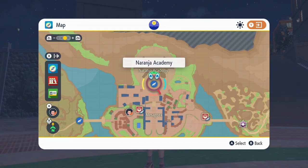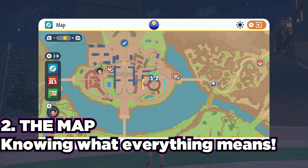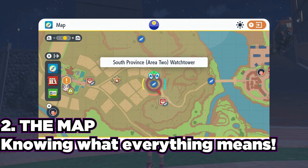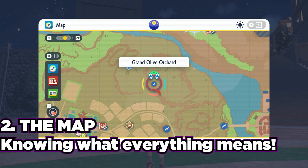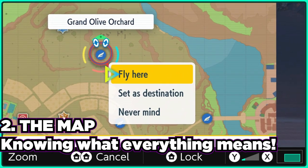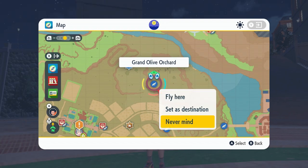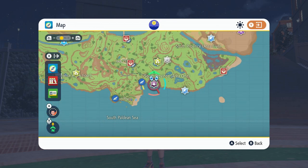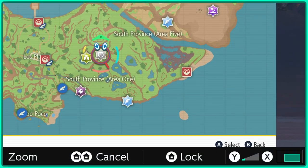Tip number two is simply knowing the map, which is very important. Any Pokemon Centers or areas that you have visited in the past are going to be indicated by a wing icon on screen. If you see a wing, that means you have traveled there before, and unless you're indoors, you can immediately fast travel to any of these places. So if you're ever stuck and you want to fast travel away, you can by simply clicking one of those icons.